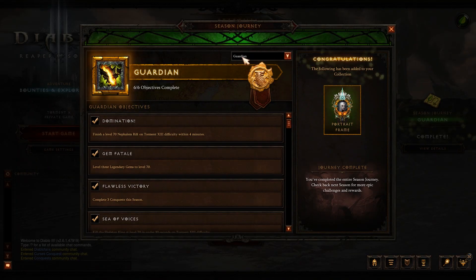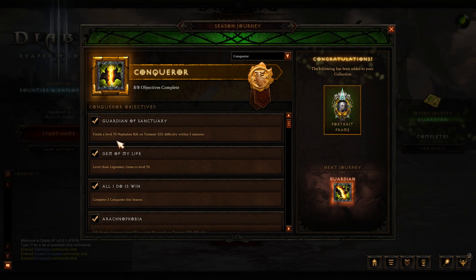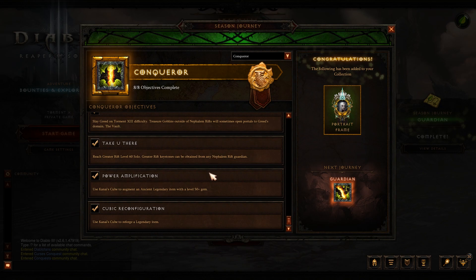To earn the stash tab if you don't have maximum stash tabs, complete the Conqueror tier, which requires two conquests, three gems to level 55, finishing a Nephalem Rift on Torment 13 within five minutes, and using Kanai's Cube to reforge a legendary item — requiring five of each bounty mat. You'll also need to socket a level 50 gem into an ancient item. I'd suggest leveling a fourth gem like Boon of the Hoarder to level 50 and sacrificing that one, rather than using one of your three main gems.